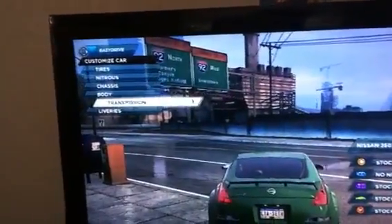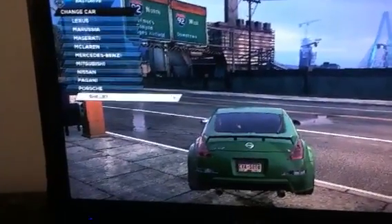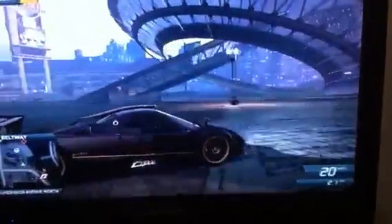Now for number 9, we are going to go to the Pagani Zonda R. This is also a DLC car. This car looks amazing as well — just giving you a nice look at it. There are no other paints you can put on this thing at all, and I'm kind of disappointed in that.